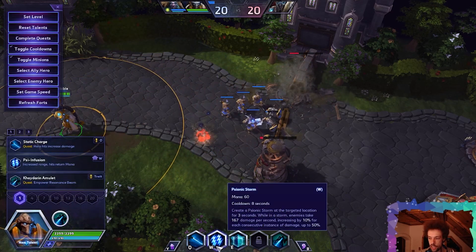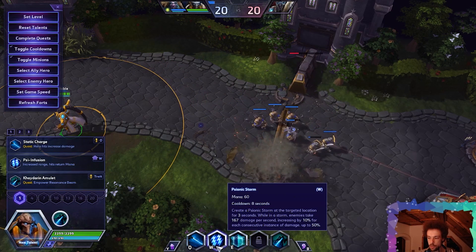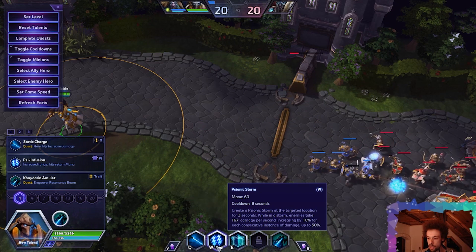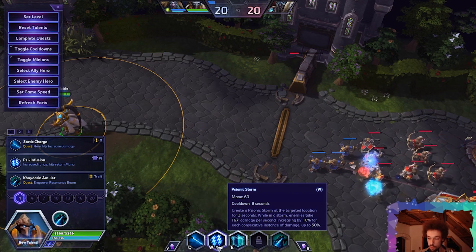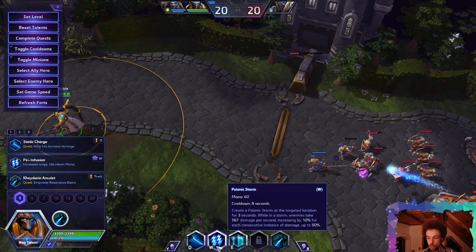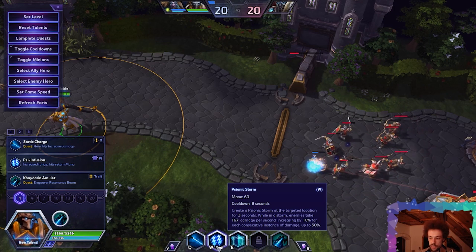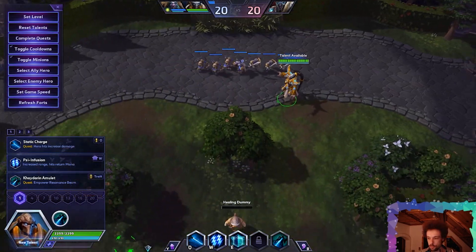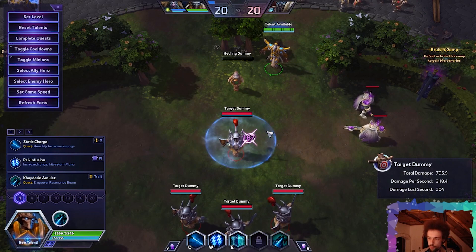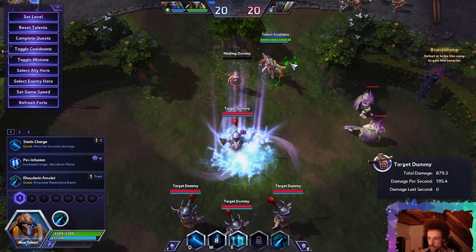W seems unchanged. Psionic Storm. Create a psionic storm at the targeted location for 3 seconds. While in a storm, enemies take 167 damage per second, increasing by 10% for each consecutive instance of damage up to 50%. You can even tell when it's going to run out.